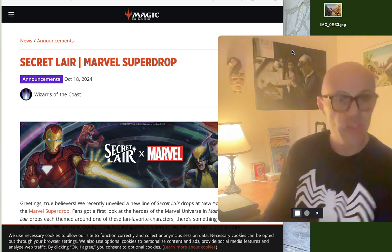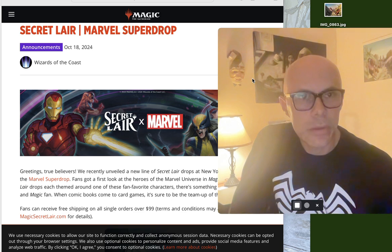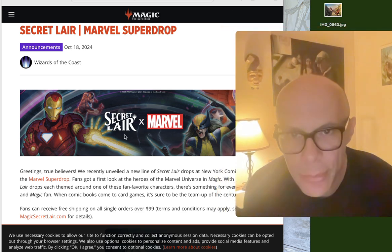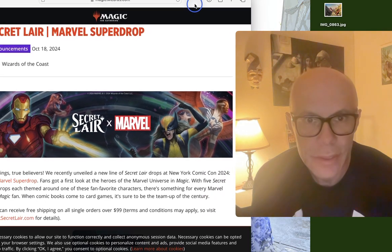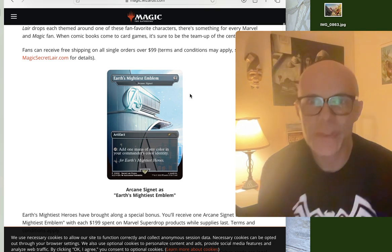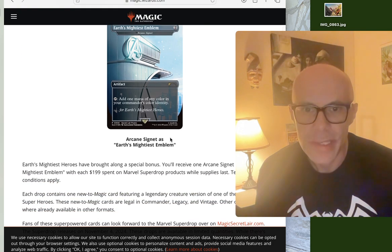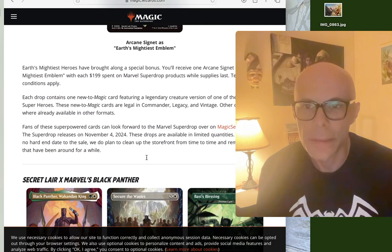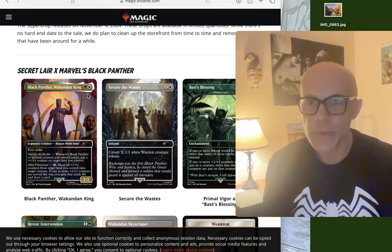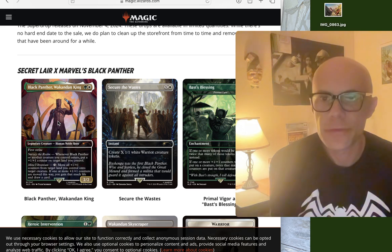Let's check out what is going on with Secret Layers and Marvel. First of all, digging the artwork here. We've got Nyx, Iron Man, Captain America. It talks about the Marvel Super Hero Drop — Earth's Mightiest Emblem, the Avengers Artifact, Arcane Signet as Earth's Mightiest Emblem. Let's check these out. Pretty insane. We've got Black Panther, Wakandan King, for green-white.